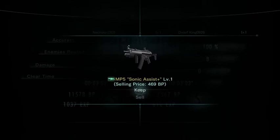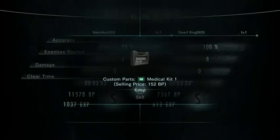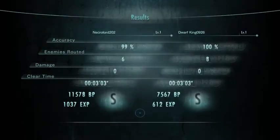Oh wait, no, you have that bonus. Let's see here. I made 11,578 BP and I got 1,037 experience. Wait, how much experience? 1,037. I would've been pissed. What did you get? 1,040 experience and only 7,567 BP. So not a bad run. Not a bad run at all.